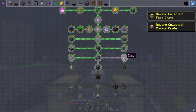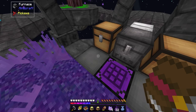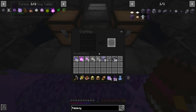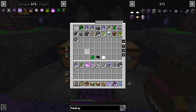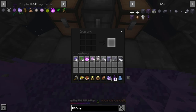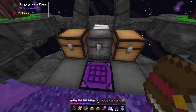Clay is crafted from mutation paste and heavy mixed lump. Oh no, I'm smelting all my heavy mixed lumps. I think I can make some more. I need stone essence but I've been using a bunch of that up — I need the inferium. Let me take that back out. It would be nice to have a tinker's table to hook into things.